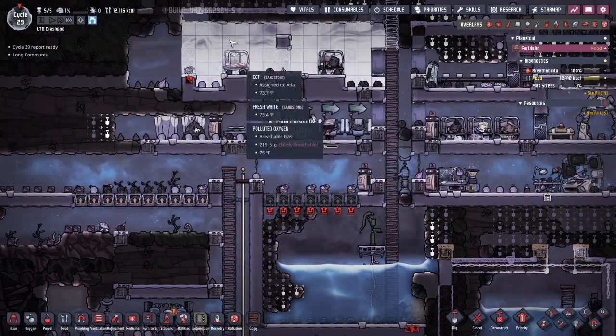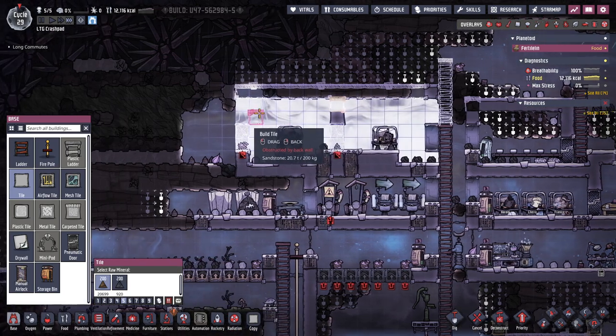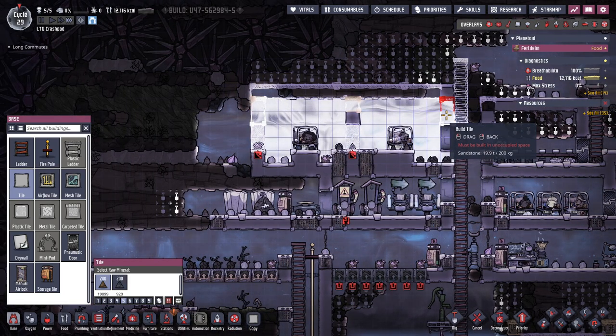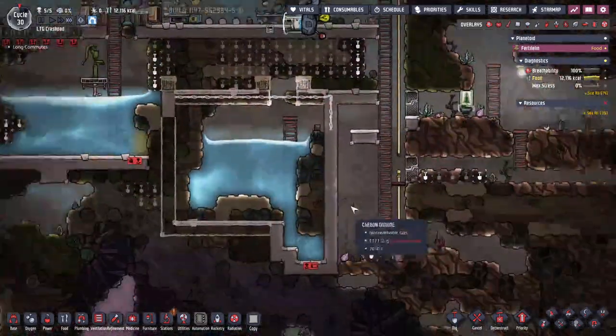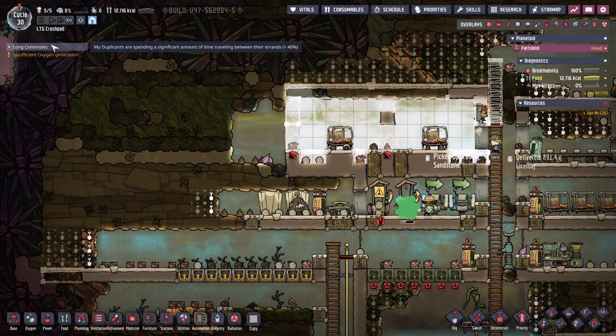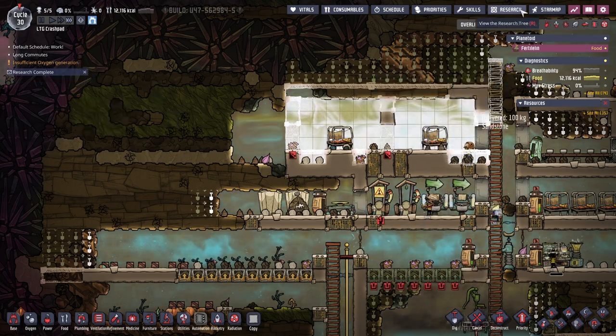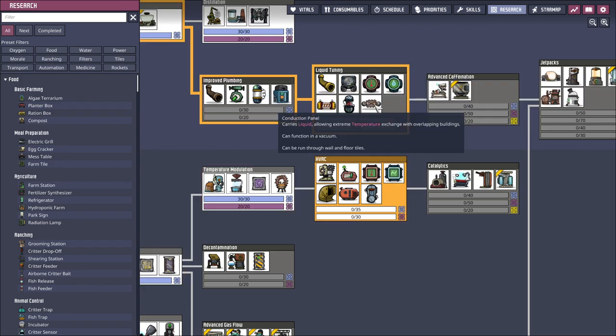My new bathroom. We did not finish this room, but you still get to sleep here. My new bathroom will be plumbed up from this water pump - that's the plan. Long commutes, we're working on it. Research complete. HVAC sounds good, liquid tuning also sounds good. Conduction panel - that looked like a radiator type thing. Carries liquid allowing extreme temperature exchange with overlapping buildings.